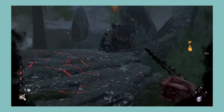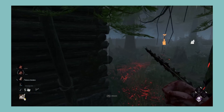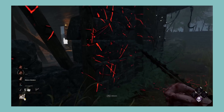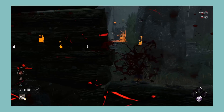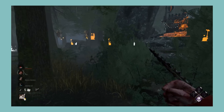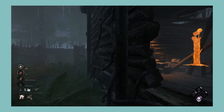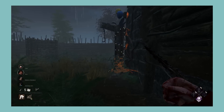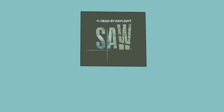Next let's look at the Saw chapter, which comes with The Pig and Detective David Tapp. The Pig's power is alright — some cool ambush tricks, but the reverse bear traps aren't exactly very fun or unfun to use, just a good tool to delay survivors. Facing the Pig is pretty good and it's one of the few killers that can scare you if you don't pay attention. For killer perks, two bad perks that are rarely used, and Make Your Choice, which is a fun perk that works well with certain killers. For survivor perks, three pretty good perks, perhaps even underrated. Overall, good survivor perks, bad killer perks, and an overall mid killer. I'm giving the Saw chapter a C.